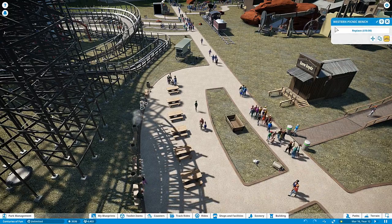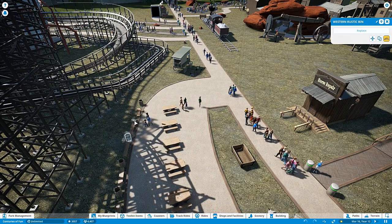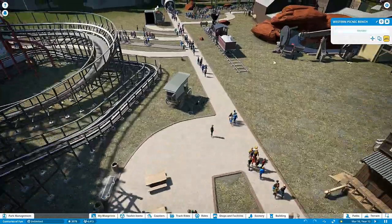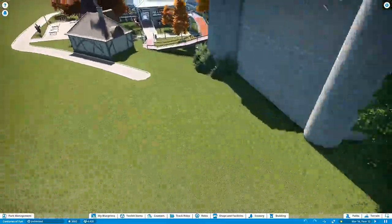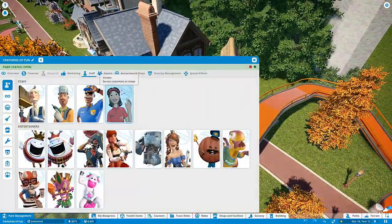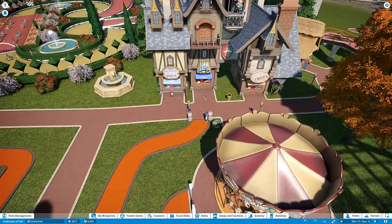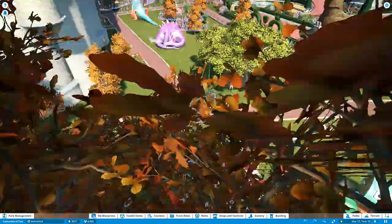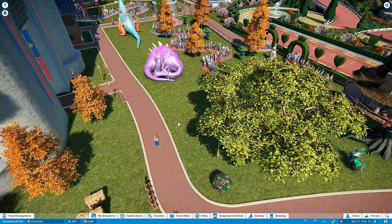Every time I come in I have to do this - replace this, replace that, make sure my vendors are still working where they're supposed to be. If I'm playing in sandbox, just assume I don't want to deal with trouble like vendors leaving. Just give me all the vendors, keep them working. I'm probably trying to build that perfect park experience.